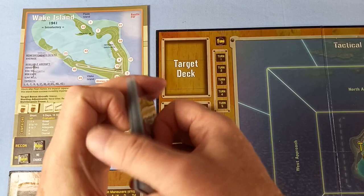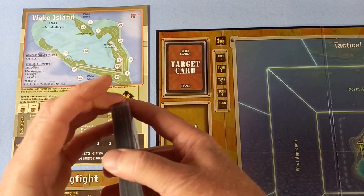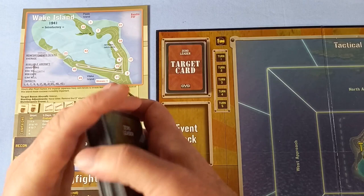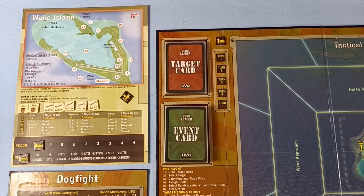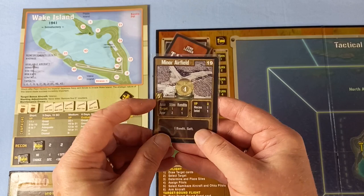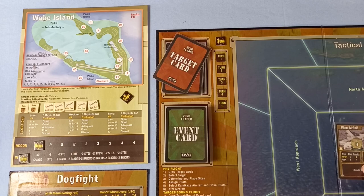I'll give them another shuffle, and also a quick shuffle for the event deck. Pre-flight: draw target cards. First one is a minor airfield — four hits, five planes. One bandit in the target area. The next one — shore batteries: three hits, disperse, small, overkill.